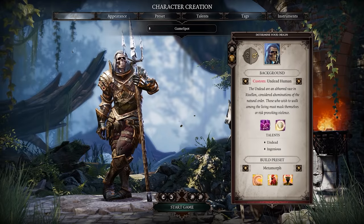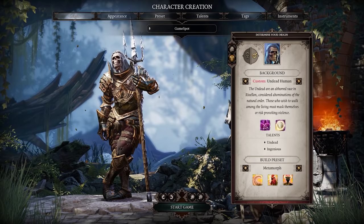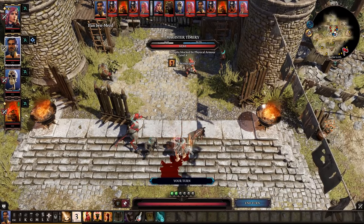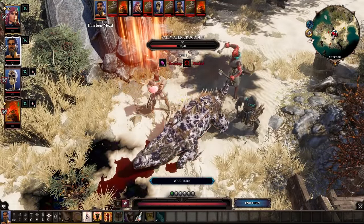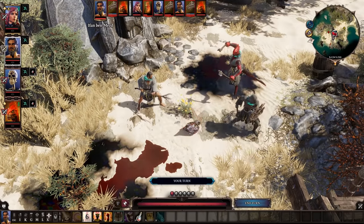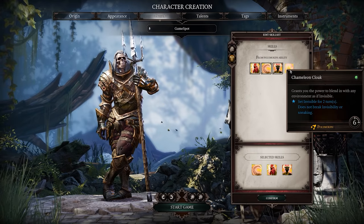Metamorphs are among the most challenging classes to start out with. If you're new to the genre, you're likely better off trying something else first, as entertaining as Metamorph may sound. Chicken Claw is a powerful ability, but it's essential that you pick out the correct target, as it can only be used once every six turns. The only alternative skill available by default is Chameleon Cloak, which turns you invisible.